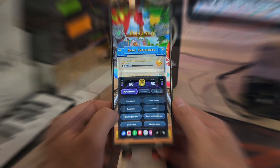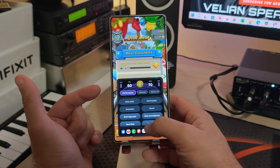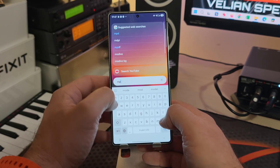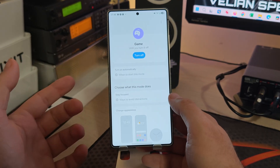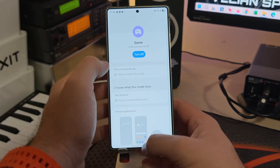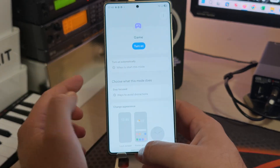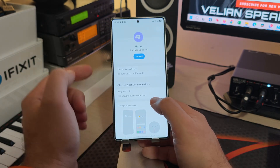Samsung is really handy with things like this. What I don't like is that once you select your routine and click Game Mode, it's going to only activate the routine. If you want to go back and check all the options, you need to manually go inside Modes and Routines and scroll down to find the Game Mode. This button here will basically just turn the routine on and off.